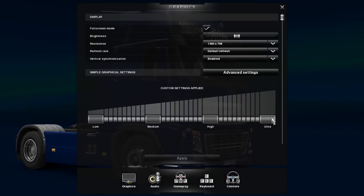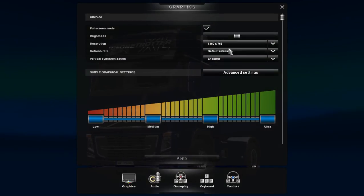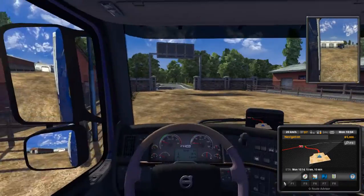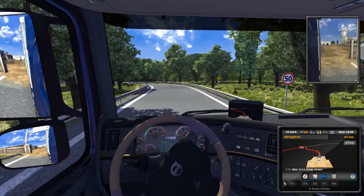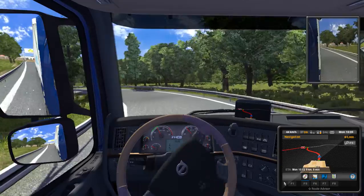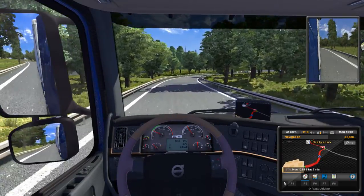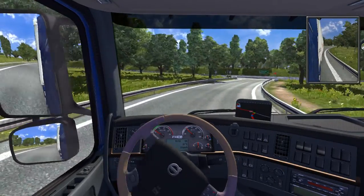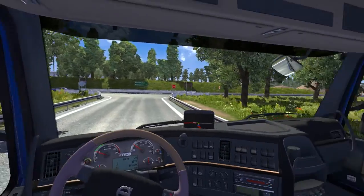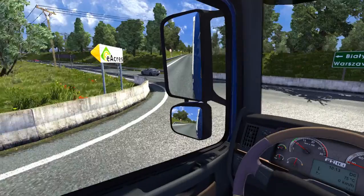Graphics are on ultra - prepare for lag - and the resolution is just native of my monitor. 30 FPS, we're good to go. I have very touchy steering as you can see, and that's the way I prefer it. One of the reasons I like the Volvos is they have a built-in GPS system, so I can get rid of the external GPS and mirror overlay - full immersion mode.